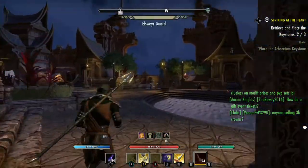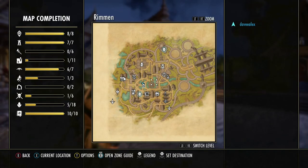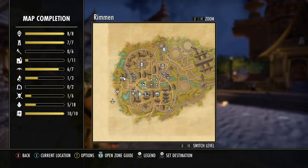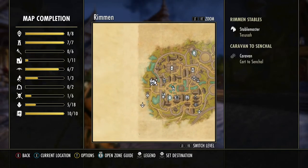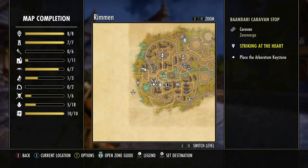Now we're in Rimen. The first thing I'm going to do is activate my map by hitting the Select button — the button with the two little windows on it — and look around the map. There's no port here, but I do know that Rimen has caravans. There are two caravans here, and we're going to use this caravan.